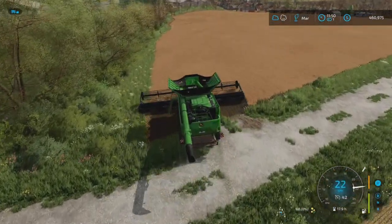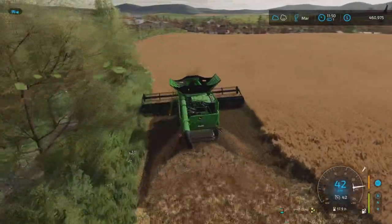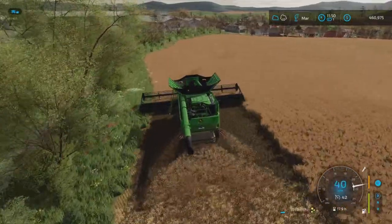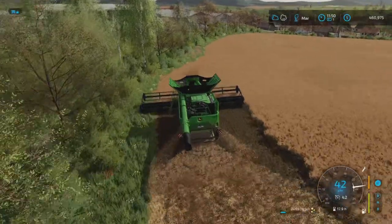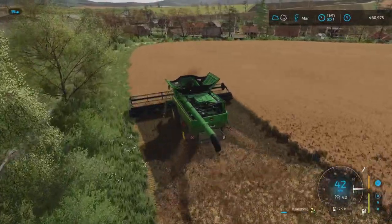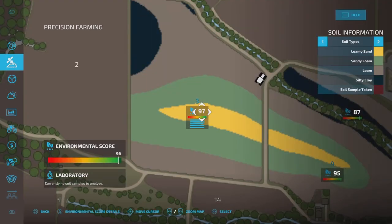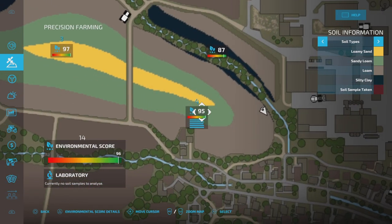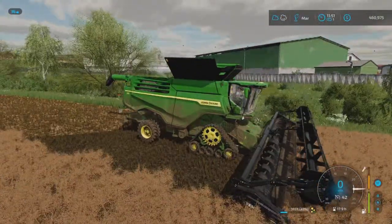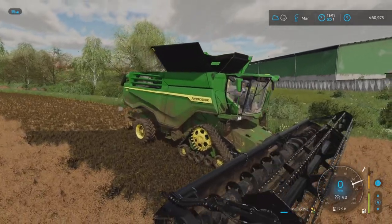This canola field is pretty oddly shaped so I need to do at least two, maybe three headlands. The precision farming score is dropping a little in the beginning but it should come up. I'm going to harvest this one and then next thing will be straw baling.